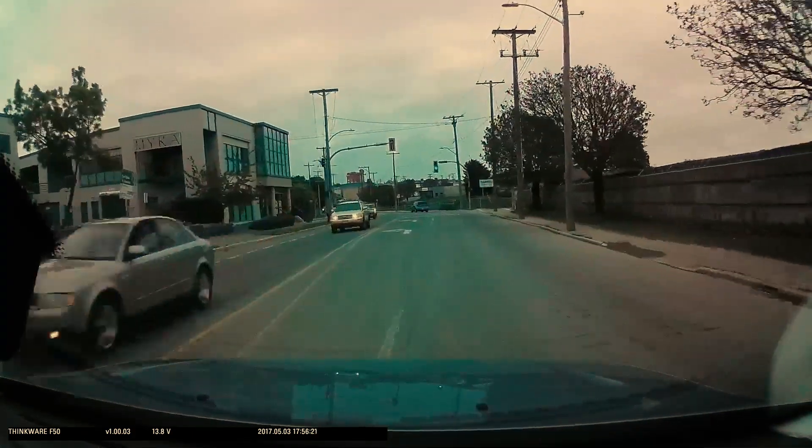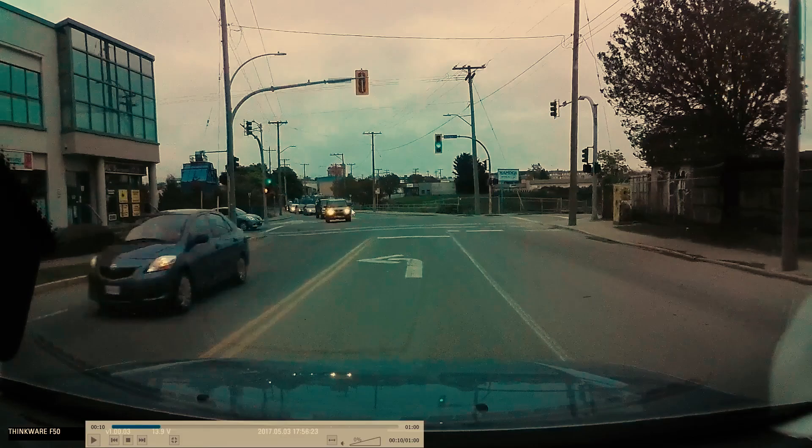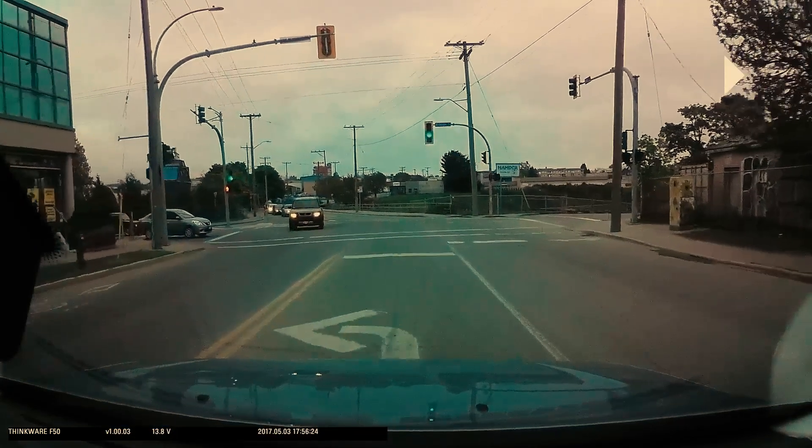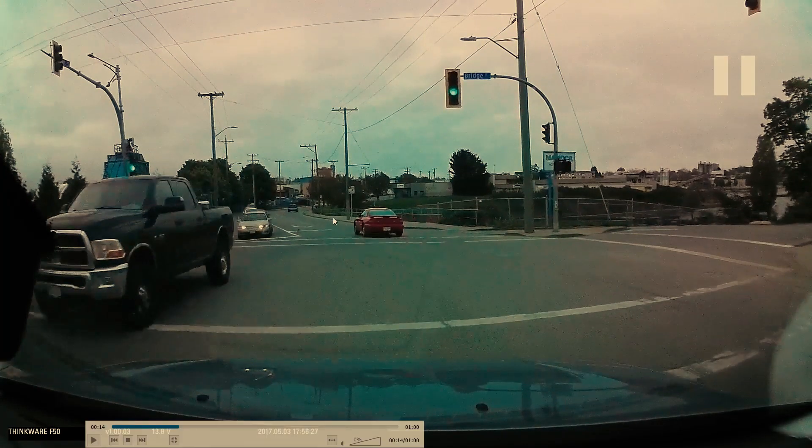We're going to be signaling and shoulder checking to the left as we glide into the left turn lane. We can see there's quite a bit of oncoming traffic — no problem. We're going to get committed to the intersection, back wheels in the middle of the crosswalk, while keeping the vehicle straight so we don't impede other vehicles.